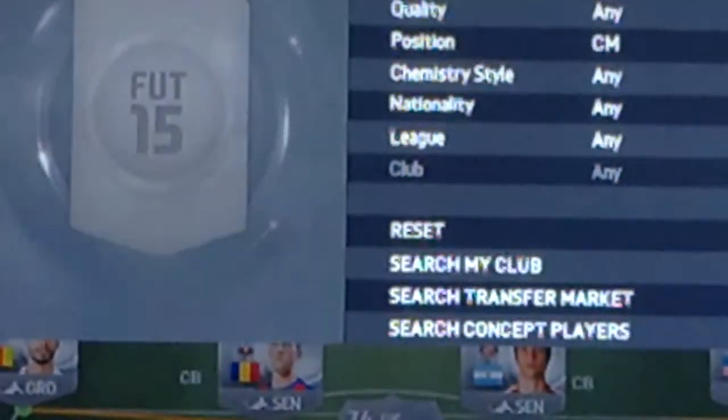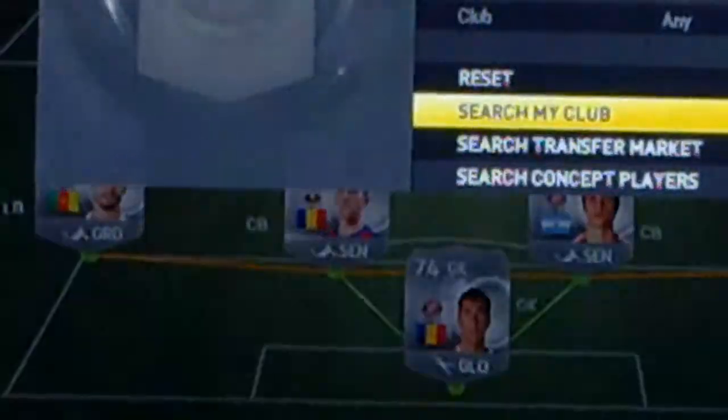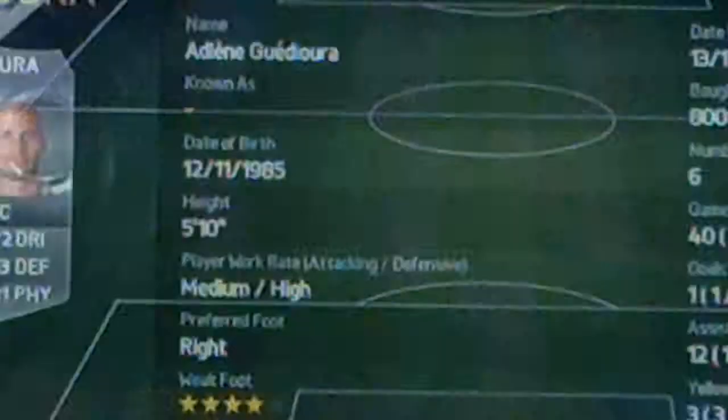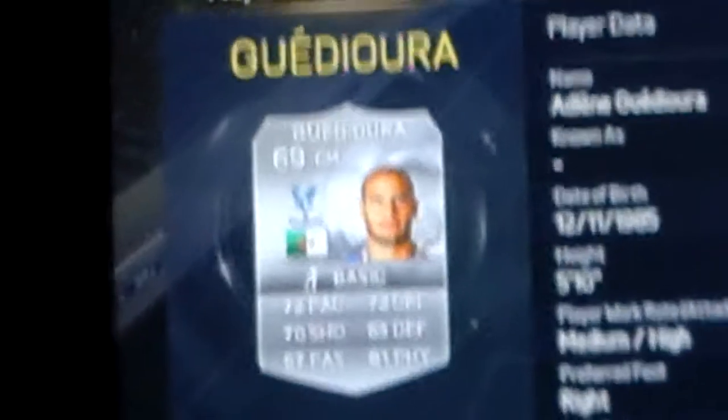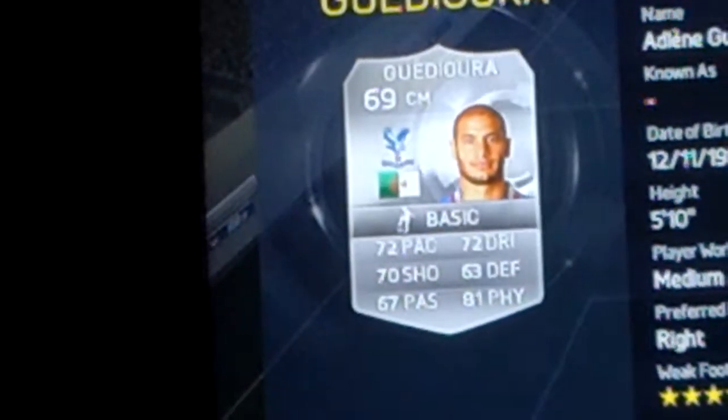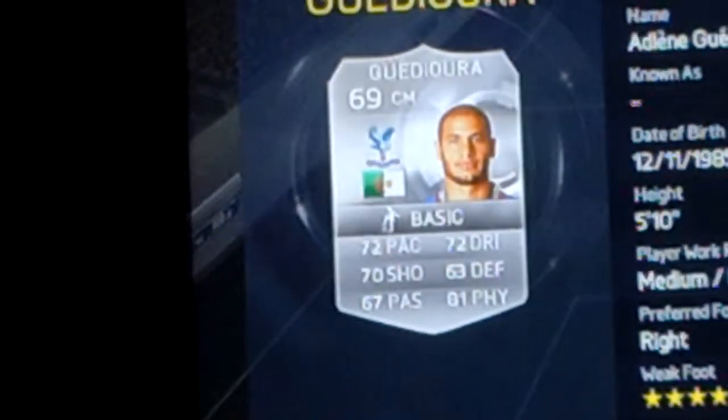Moving on to the midfielders. We have Gujarra — I'm not sure how to pronounce his name. 4-star weak foot, 3-star skills, medium-high work rates, 5 foot 10. He only cost me 800 coins, which is a bargain. He has 72 pace, 72 dribbling, 70 shooting, 63 defending, 67 passing, and 81 physical. He's an absolute tank — only 800 coins.